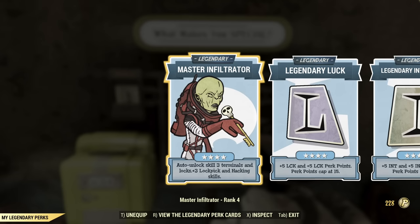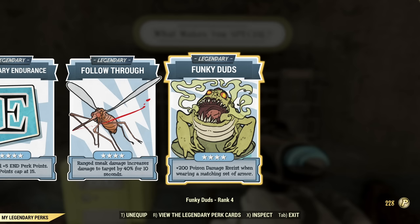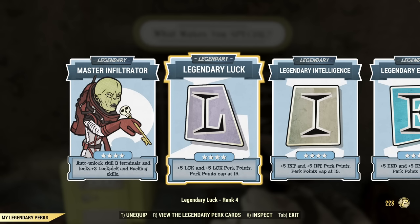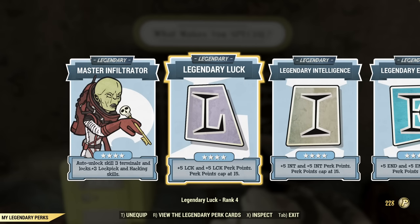From the legendary perks, I have Master Infiltrator — this one can be skipped or swapped for whatever you need. The key ones are the SPECIAL legendary perks, a total of 3: Luck, Intelligence, and Endurance. You can of course swap for any other 3 SPECIAL and adjust the base distribution accordingly. After that we have Follow Through for extra damage and Funky Darts for tankiness, both upgraded to the maximum. If you don't have enough points and aren't high enough level, what you should focus on first is Legendary Luck — Intelligence, Endurance, and all other perks you can live without or with much lower ranks.